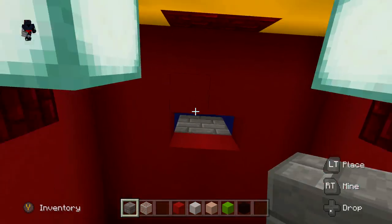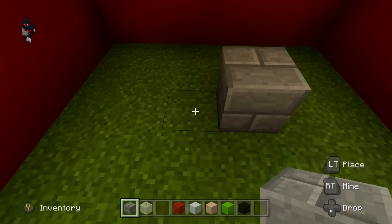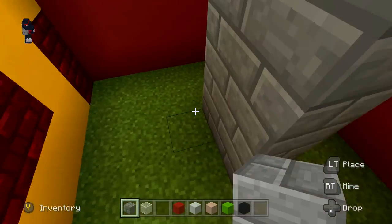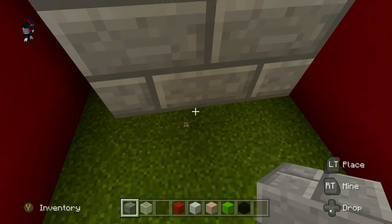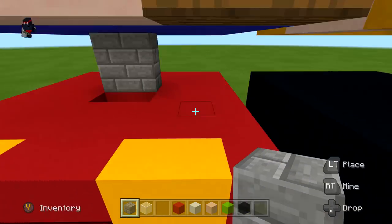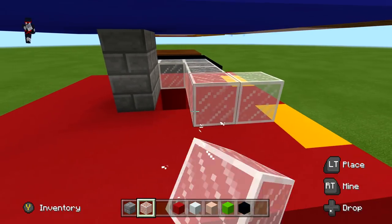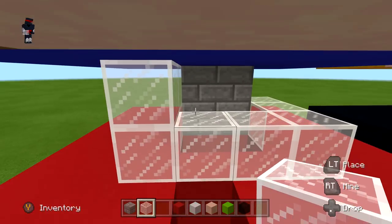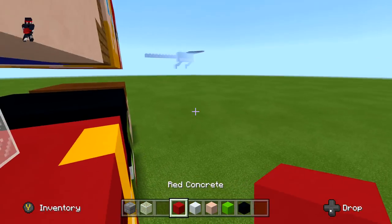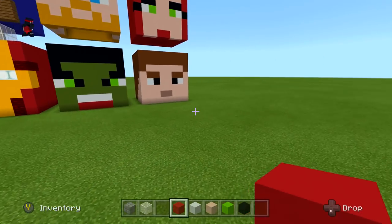Bring the stone brick column all the way down to the actual floor to create the apartment space. It's not the most spacious, but you can fit a bed and some small stuff — that's what apartments are. Then take your white stained glass and go around the hole you just made — that connects the apartments. They're not huge, but you can always dig underground for storage.